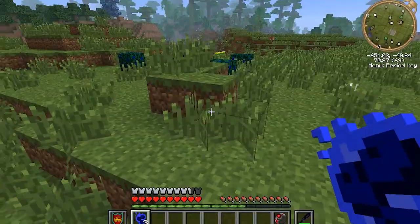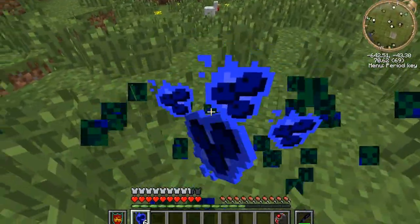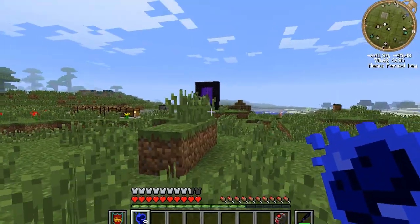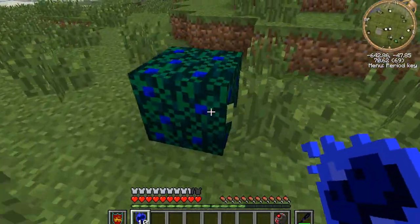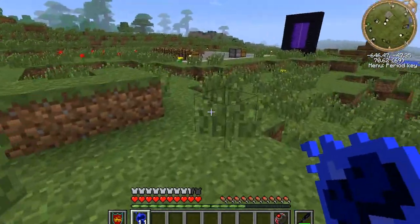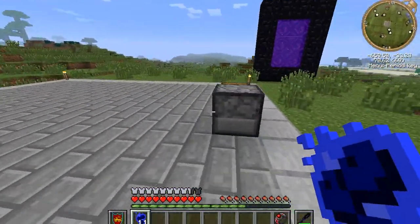Then there's the essence of magic, which there are two ways to actually obtain. There's one way which you're going to need to go to the nether - hence that portal - and then the second way that doesn't require the portal. So let's show you the secondary way before we actually go to the portal.